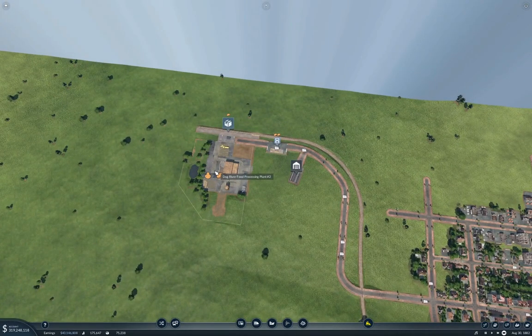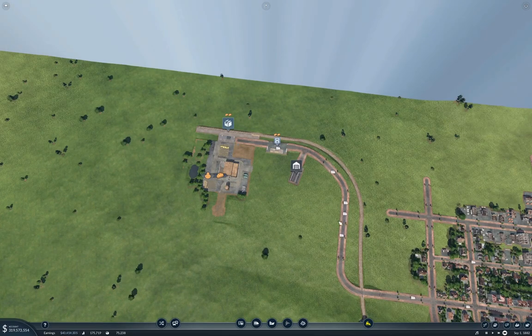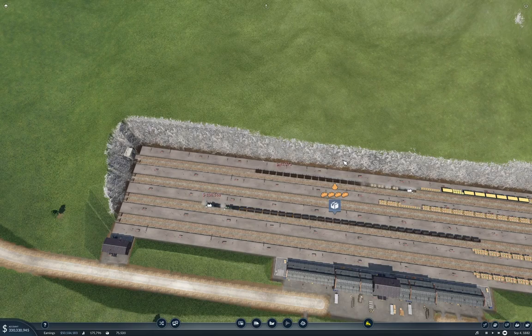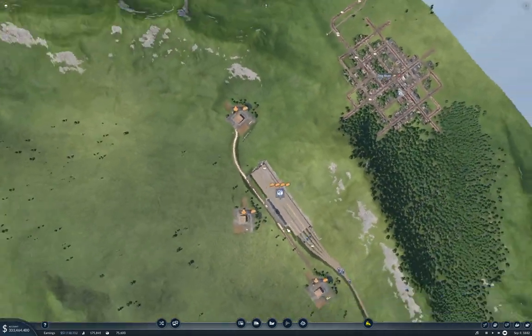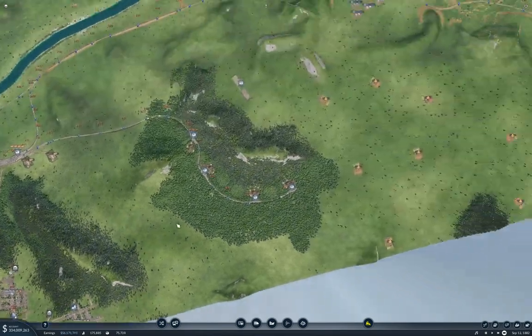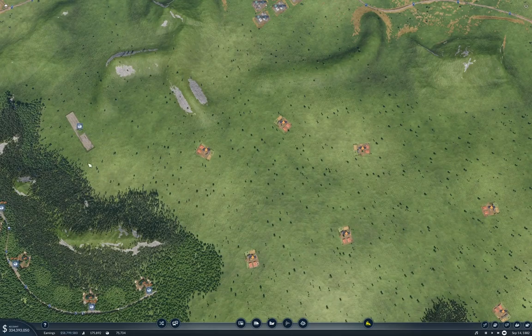The food plant is operating. We've got a NAFFY train going back and forth — shuttling, that's the word I was looking for last time — shuttling stuff back and forth. It looks like we need to double track that, but I'm going to let that run for a while and see what happens. I don't know how much I need to size that.